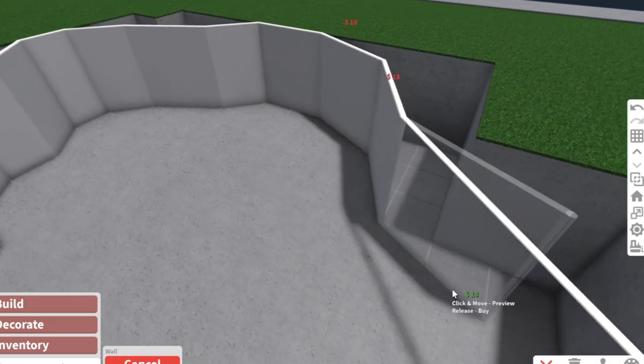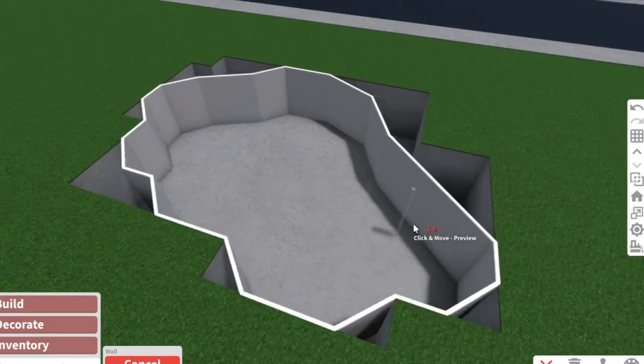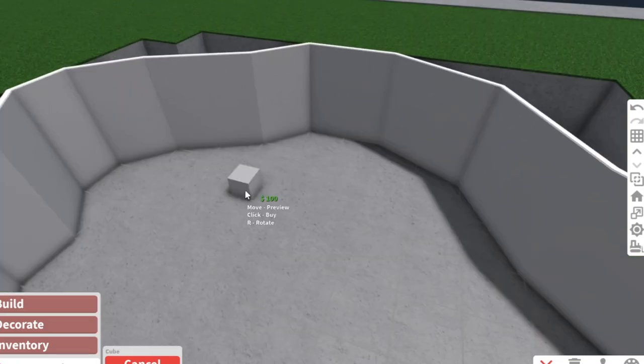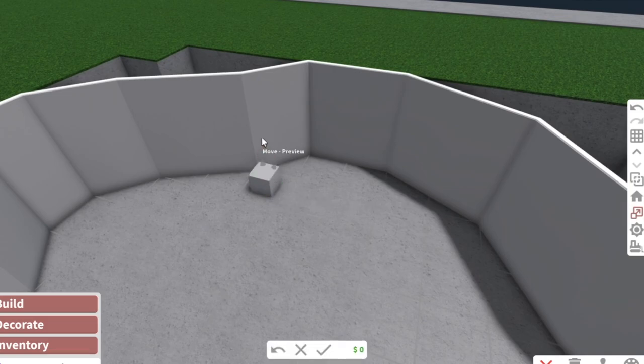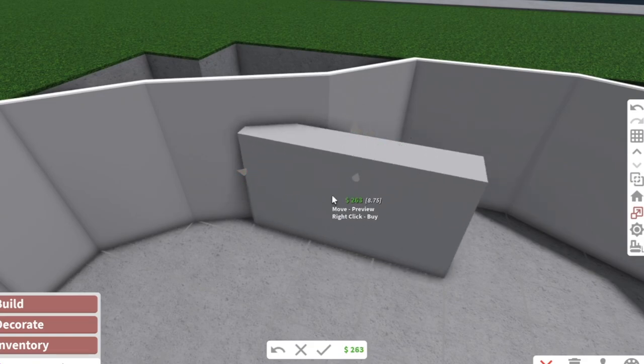The reason I created a basement is because we're gonna work with basic shapes. First, to test it out I place one tester block and drag it to the height I want. I'm not going to make a pool that's too deep - I want something where you can swim but it's also not too deep or too scary.